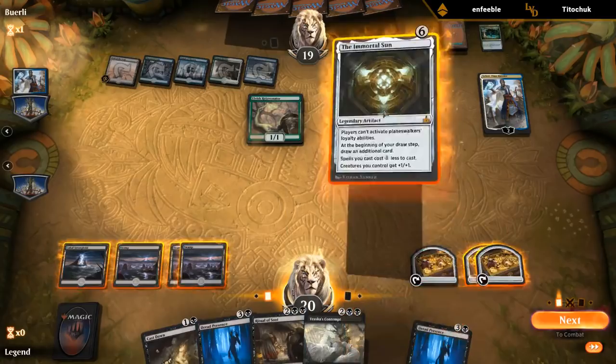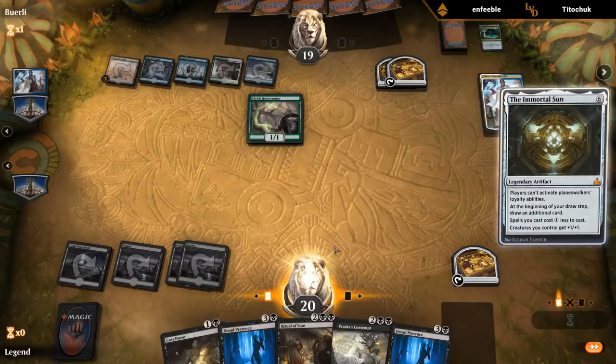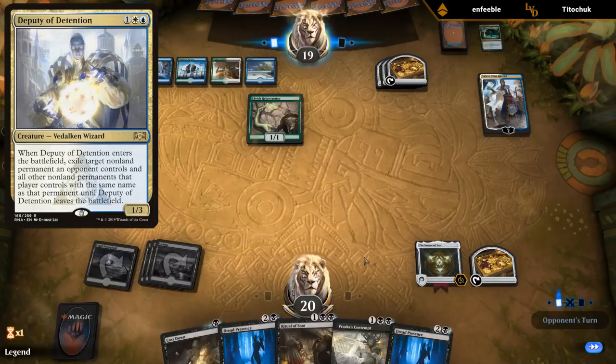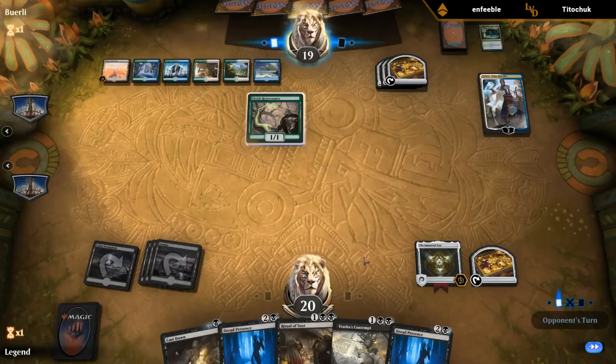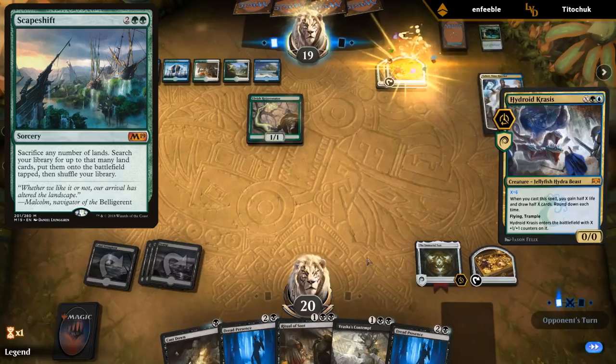I get to play Immortal Sun, and then we need to find an Acquisition as soon as possible. Unless the opponent has Deputy of Detention, they shouldn't have answers for Immortal Sun. Even if they do have Deputy, we have multiple removal spells. And if they Scapeshift, we have Ritual of Soot at the ready to clean up the Zombies.